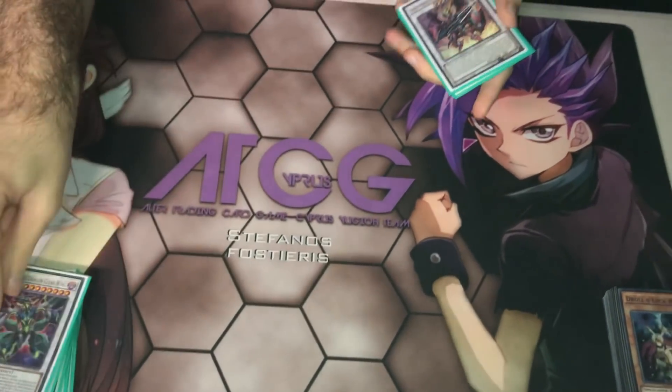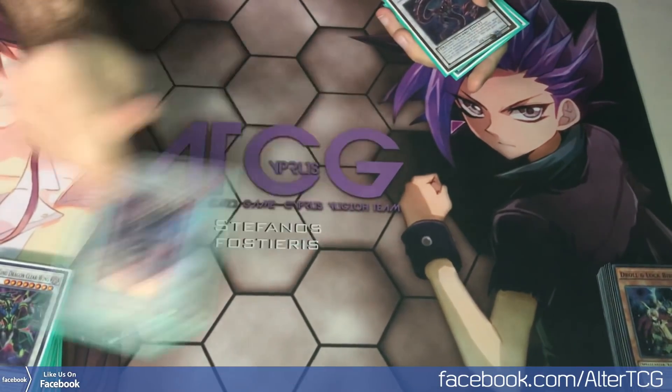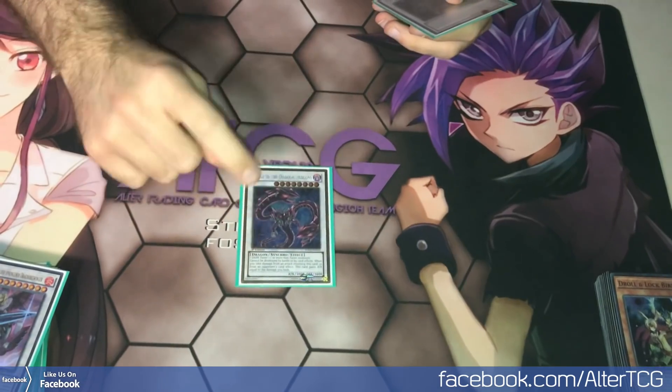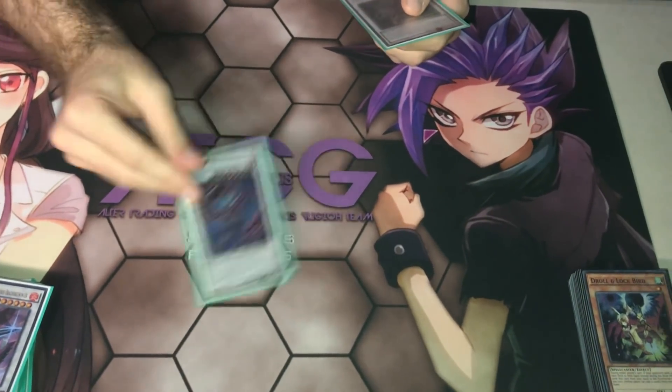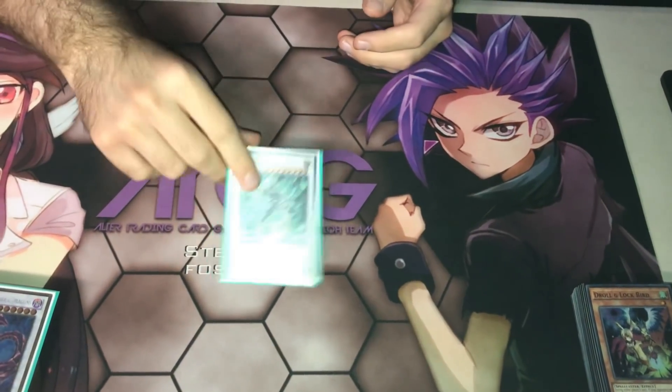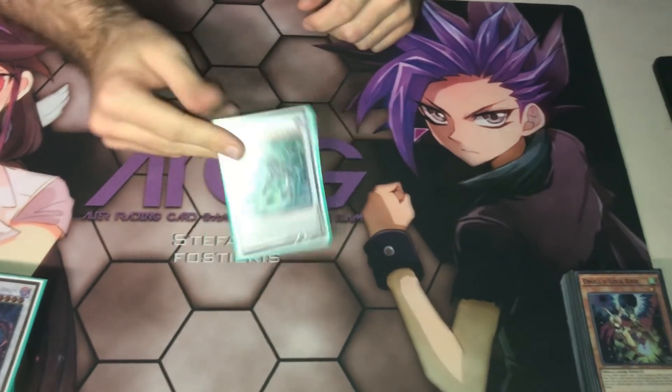For the Synchro: Clearwing, Ignister, Borreload Savage — True Draco, do not have an out for this, it's a very powerful monster and you can summon it pretty easily in this deck. And Omega, because you can free up your extra deck monsters and keep using it whenever you want.